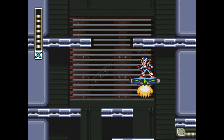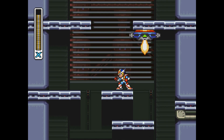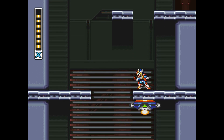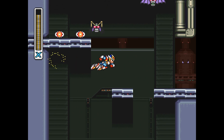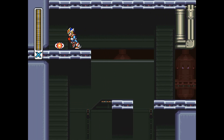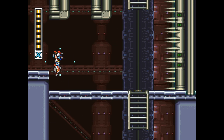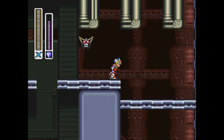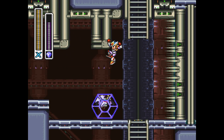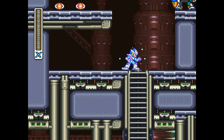So remember that this secret is in level three of the X-Hunters Base. This is Agile's level, but you're not going to know that ahead of time. You need to get past this tall corridor, the horizontal area. Get to the top — there are some bats. What you want to do is lure them over to the screen beside them and use the Crystal Hunter on them to use them as a platform to climb this ladder. This leads to the sequence that brings you to the Shoryuken.